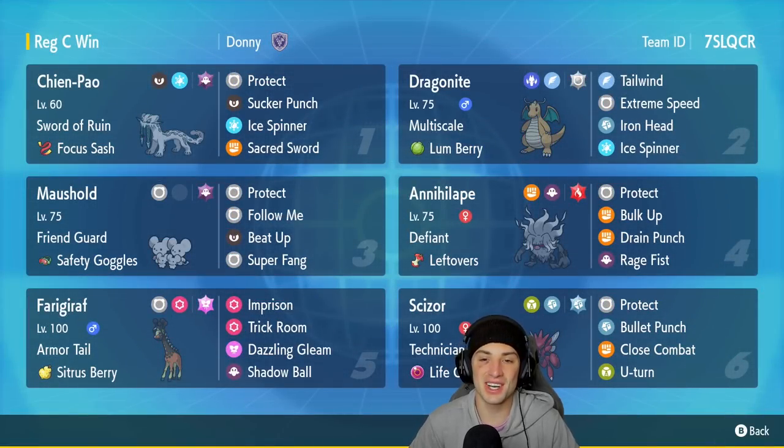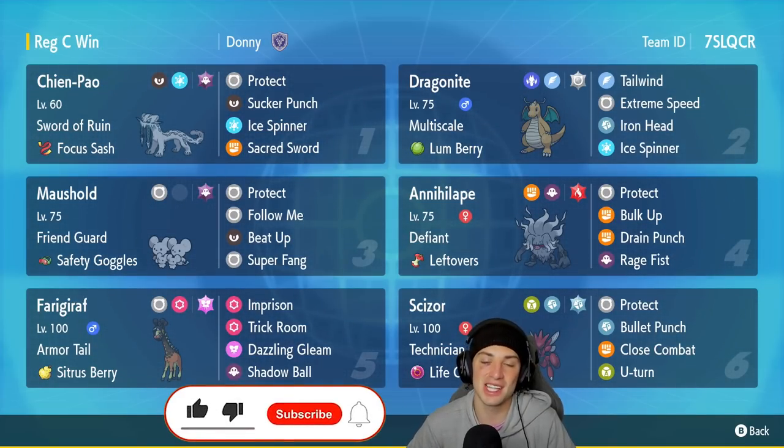What's going on YouTube? Jeans here. Hope you guys are having an amazing day today. We are back, yet again, bringing you guys some more Series 3 content for Pokemon Scarlet and Pokemon Violet. In today's video, we are going to be rocking out on the rank ladder with a Chien-Pao, Dragon Knight, and Life Orb Scizor team. If you do enjoy the content, make sure you support me by leaving a like, and if you're not subscribed, click that big red subscribe button so you know when all of my videos go live.